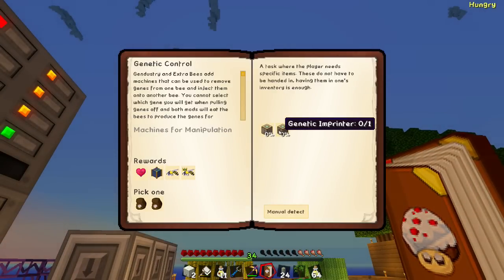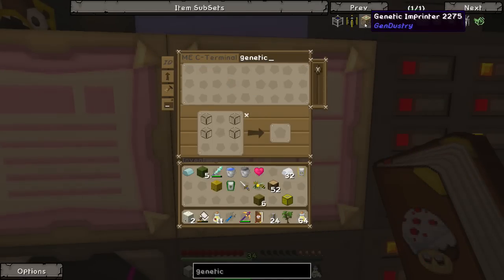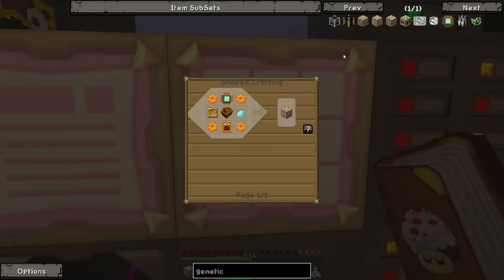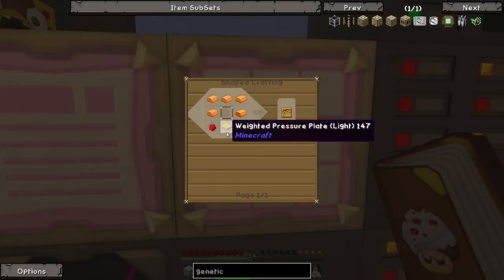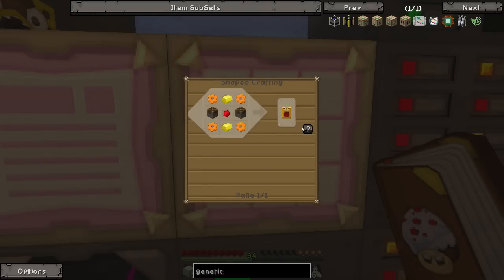What's next? We need to get ourselves a genetic sampler and a genetic imprinter. A genetic sampler - flipping heck, what are these about? Don't get too turned off, Isaac - totally not that bad. Genetic sampler - I say it, but we've got most of this stuff. We're going to need two more pressure plates. And then this gear - that would take a turn.